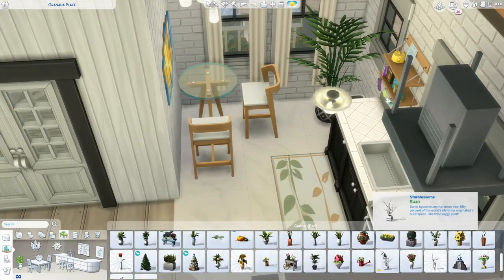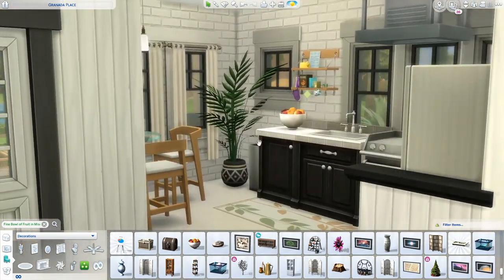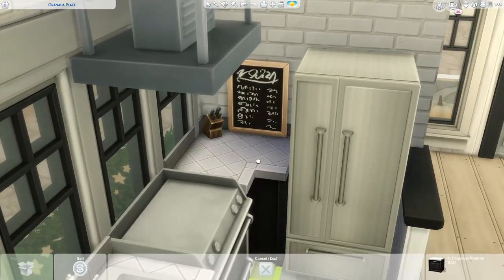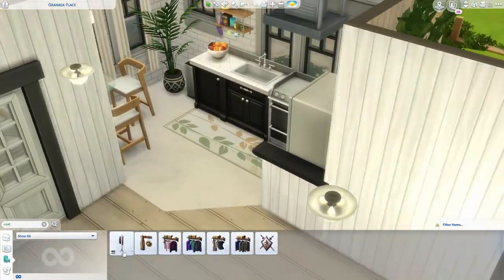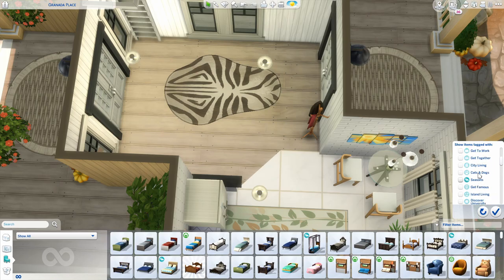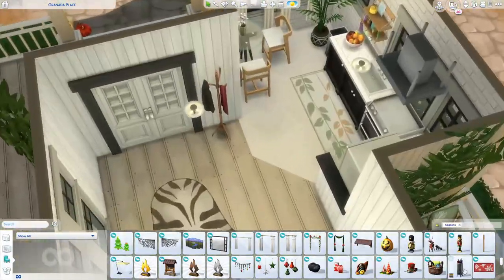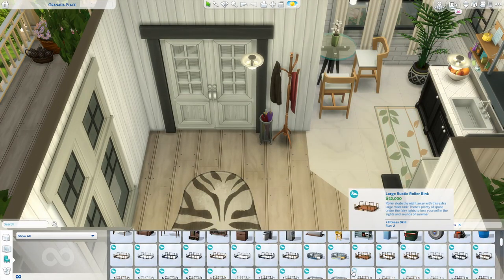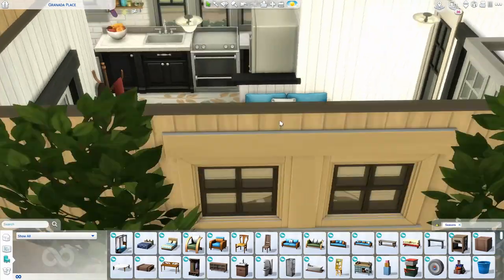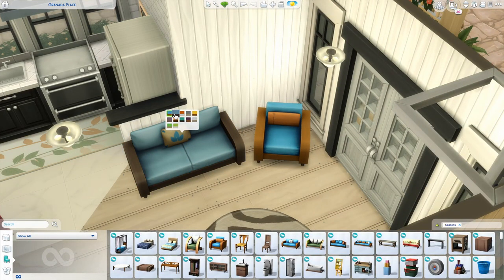Slowly but surely people have been making me use Seasons and making me realize it's actually a really good pack. You guys really wanted me to do a Seasons-only build, which sparked this idea for this Seasons cottage. I used a little more — Nifty Knitting and Tiny Living — just for variety. I can now confidently say Seasons is a good pack and I like it. I've gotten over the fact that the color swatches are a little out there, and I really do like some of the items, especially the windows and doors.